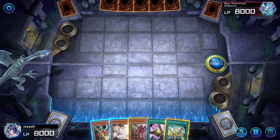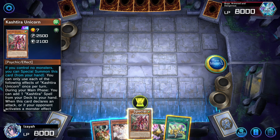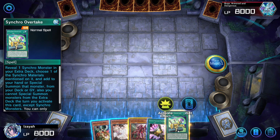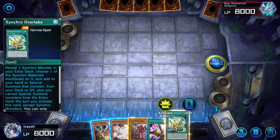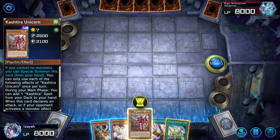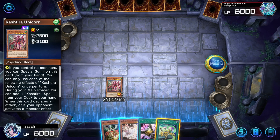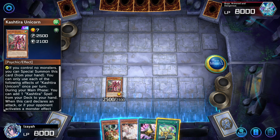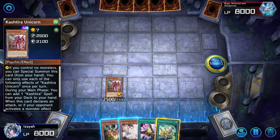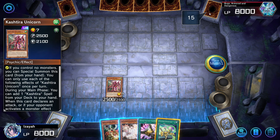This is the Junk Servant combo line. It requires a level seven to get into Jet Synchron without normal summoning Jet Synchron. This is one of the weakest and most vulnerable combo lines we have. If you have the Bell Star, we can use that instead. We special summon Kashtira Unicorn instead of running Illegal Knight — I prefer to run the Kashtira package with Unicorn. Unicorn is a better card going first; they have to negate it with Effect Veiler or Imperm, or we're going to get rid of one of their extra deck monsters permanently.